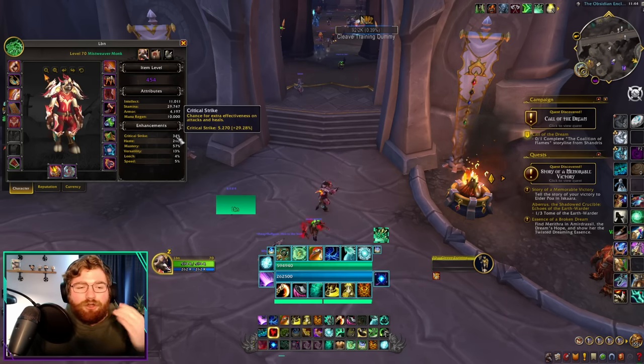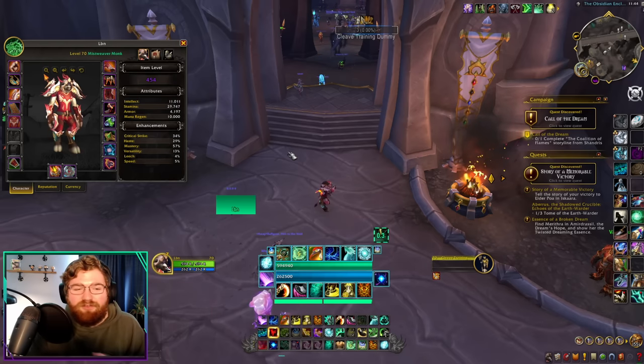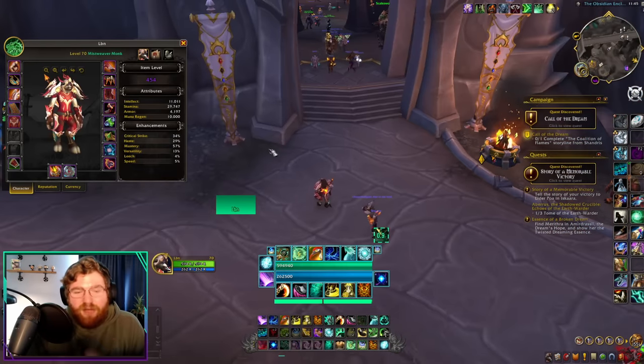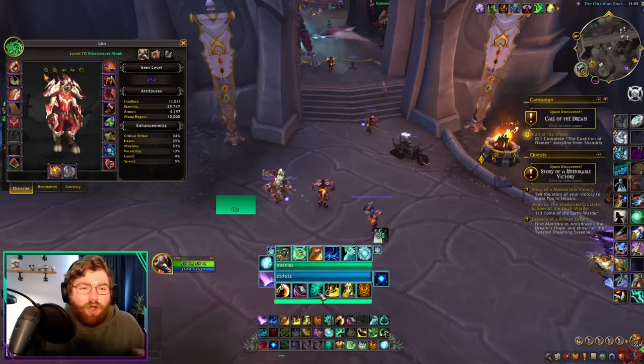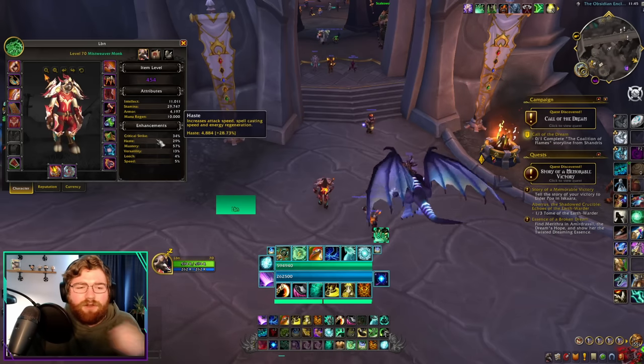Next up, you want to push your crit toward 30%. It's not as important as haste in Mythic Plus, but crit provides a lot of healing. When we have to stop fist weaving to cast a Vivify, having your spot healing Vivifys crit will let you get more healing off in an instant. Having your Expel Harm crit will allow yourself to stay alive easier and top yourself up quicker. So crit is overall just a great stat for healing.